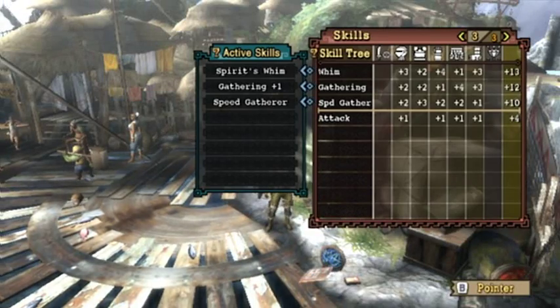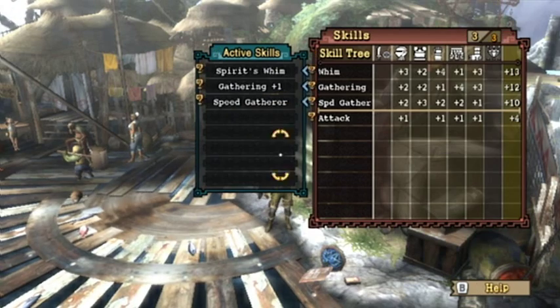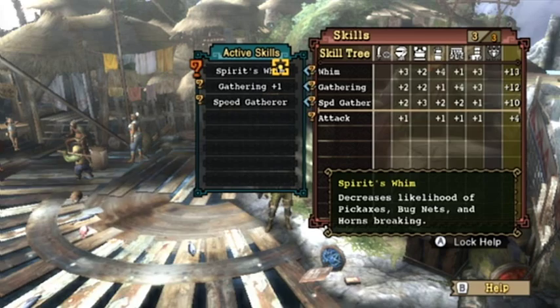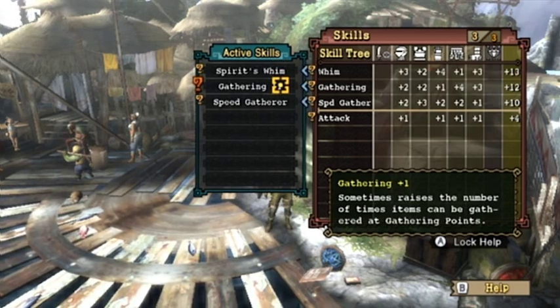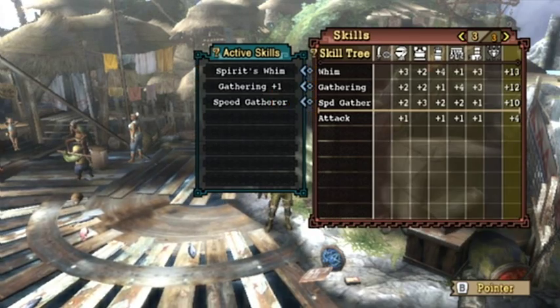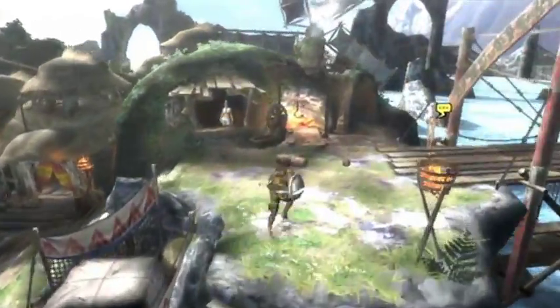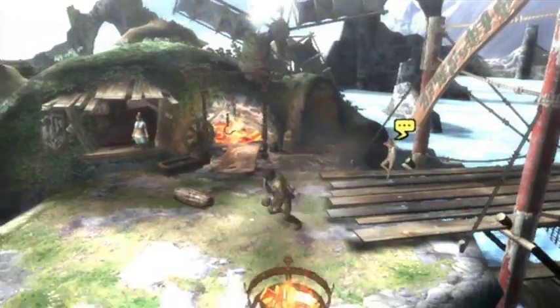Looking at my armor skills - by default we already have Speed Gathering, Gathering+1, and Spirit Swim. Spirit Swim will make the items they give me to collect last a lot longer. Gathering lets me gather more from each individual spot, and Speed Gathering lets me gather a lot faster. These beginning quests are all basically about gathering, so whatever I can do to speed that up will help an awful lot.